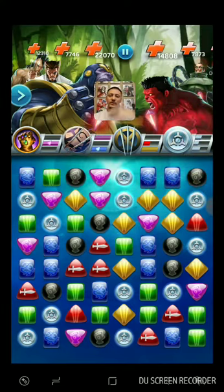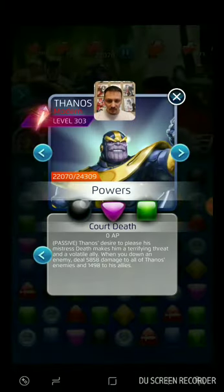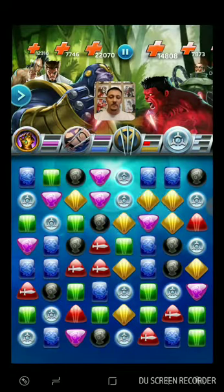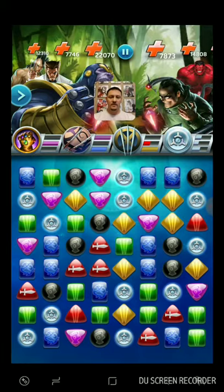I was pretty sure Court Death stunned, but maybe that's just the five-star version. He did take that red passive damage, which created a cascade action. Let's use some abilities — so we have almost enough to use this twice. We'll pull off a little bit longer on it.